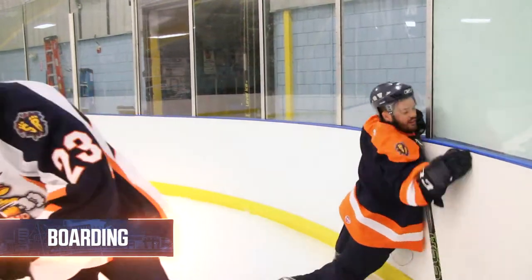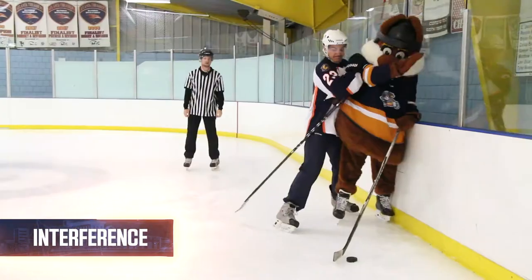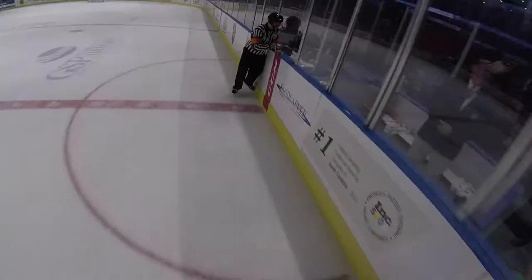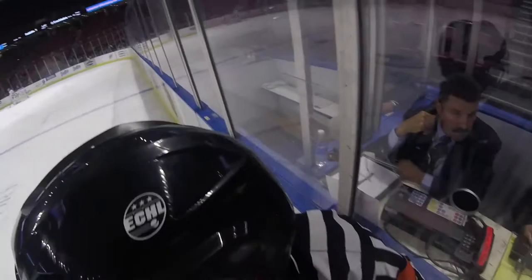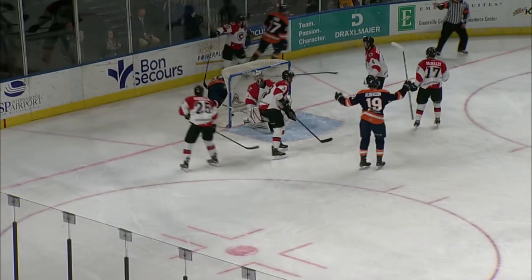Other body fouls include checking a player in a dangerous manner, impeding a player's route to the puck, and punching or striking an opposing player with a gloved hand. A power play lasts the duration of the penalty and ends when either the time expires or when a goal is scored.